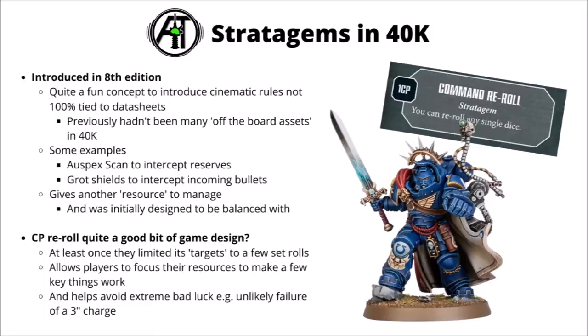Stratagems in 40k were introduced in 8th edition - previously they just weren't a thing. For the most part they were fairly well received when they came out. Each army gets a new resource called command points, which you could spend on a fair few different things: upgrading warlords and characters with extra relics and warlord traits, but in particular amping up certain units with off-the-board assets. For example, having a space marine squad crack out their auspex scans to intercept incoming enemy reserves, or a bunch of Ork Nobz using their Gretchin friends as little more than human shields against incoming fire.